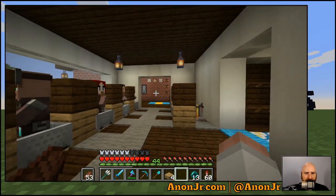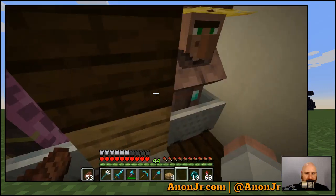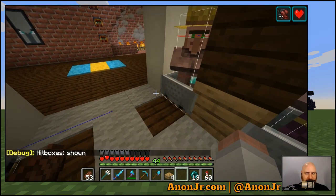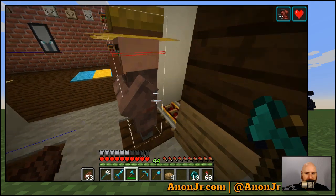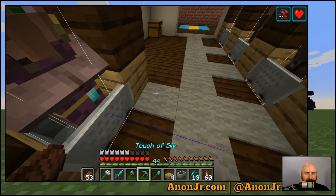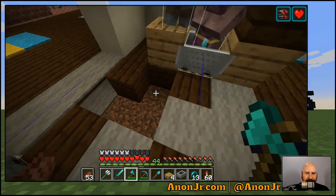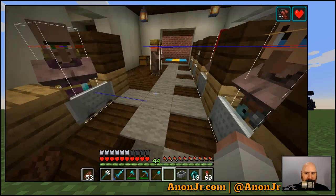I'm going to start moving these guys out one by one — move their profession block and then set them free. This guy's composter is already gone. Let's hit F3+B so we can see our hitboxes. Get the keys ready — and bam, be free! Oh, because of the carpet, the villager thinks this isn't a walkable surface. I probably should have handled that first.